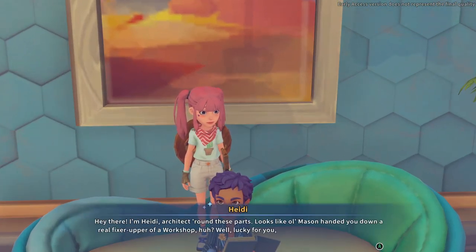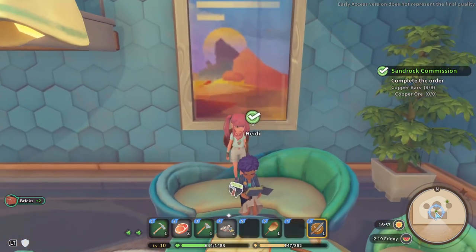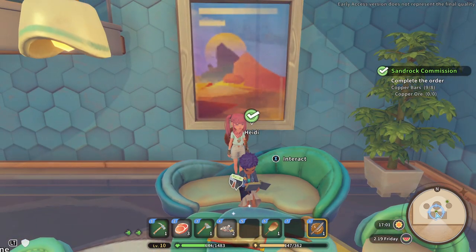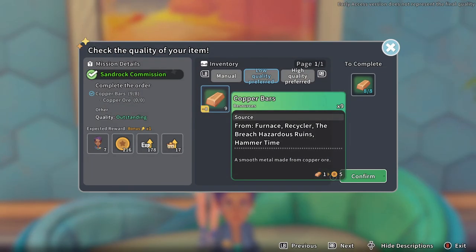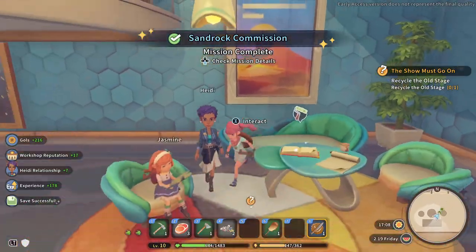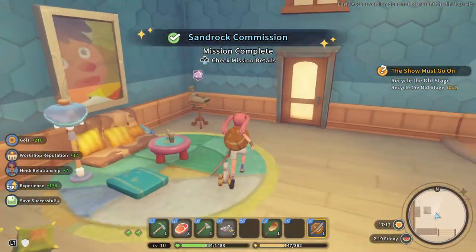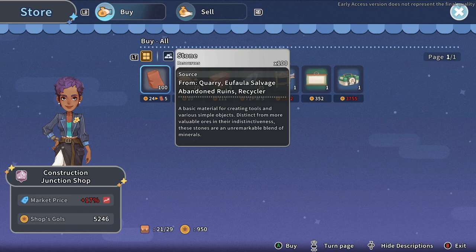I'm Heidi, architect around these parts. Looks like old Mason handed you down a real fixer-upper of a workshop, huh? Well, lucky for you, I do plenty of fixing up. Come by my office sometime if you're looking to upgrade your workshop. Well, that's great, but that's not what I'm here for, actually, because I am doing you a job. Interact. Okay. Sandrock commission. I guess I haven't met her yet. Knew I could count on you. You and Mian are the real deal. I wonder what you sell.